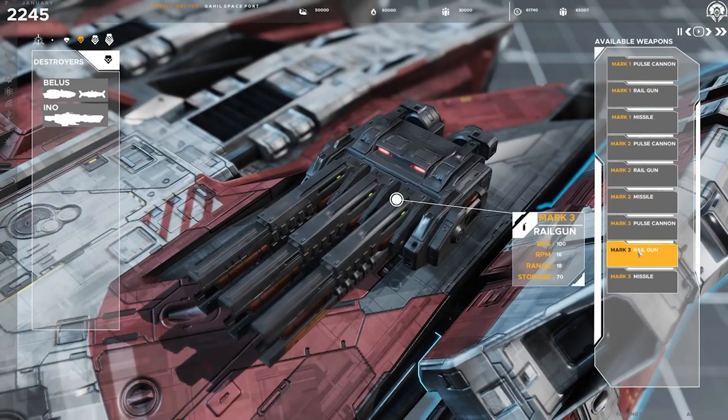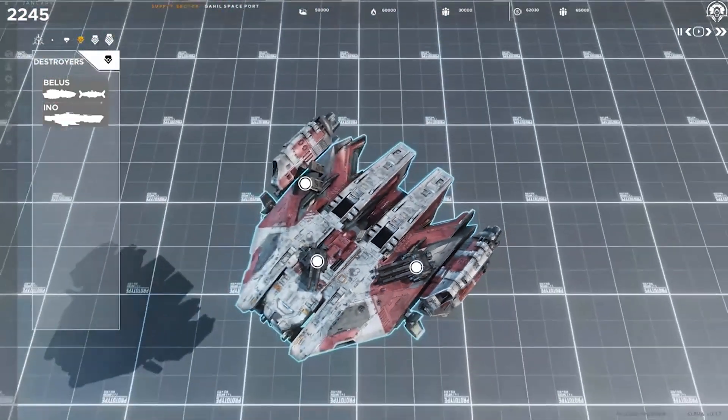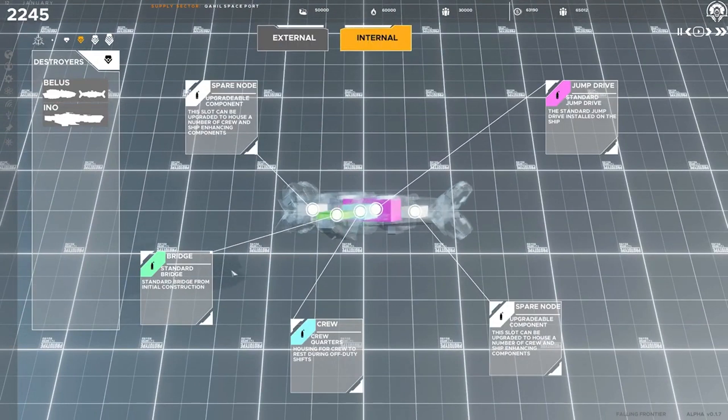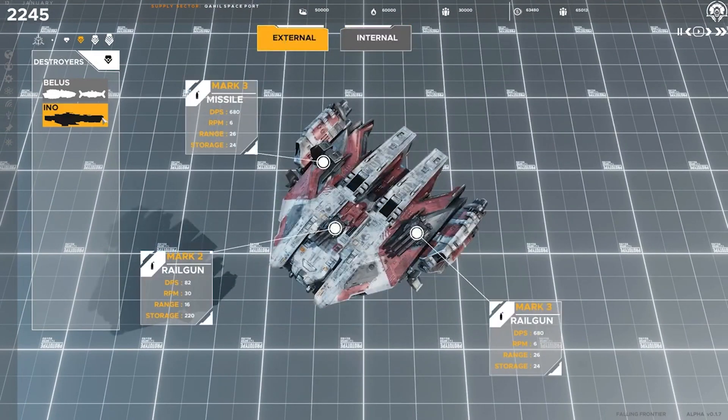View the ship from any angle and select from a list of researched weaponry mounts to place on each chassis. Customization isn't limited to the external hull — modify internal components for each ship to complement the role it was designed for.